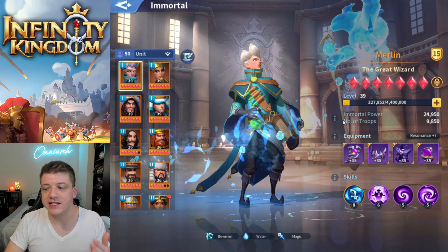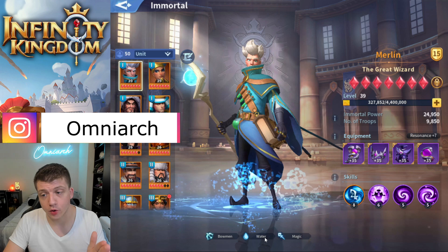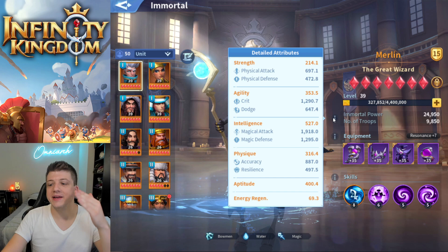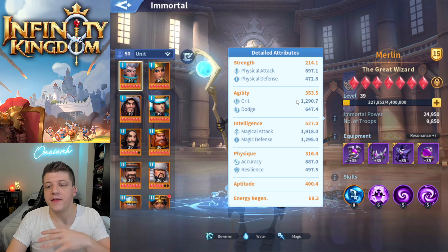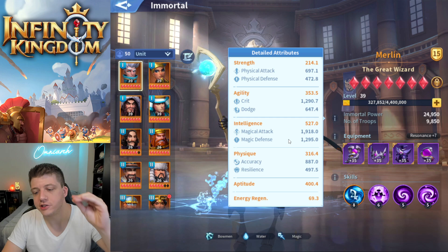Let's talk about what exactly Merlin is doing. A lot of these immortals have different roles - you have four immortals in an army in a particular troop configuration. Merlin is a water immortal. He's literally floating on water. He is a Bowman in your back row and he does magical damage. He's got below average strength, his agility is okay, his crit chance is high, but his intelligence is where he shines - he's very good at resisting magical attacks and dealing a ton of magical damage.